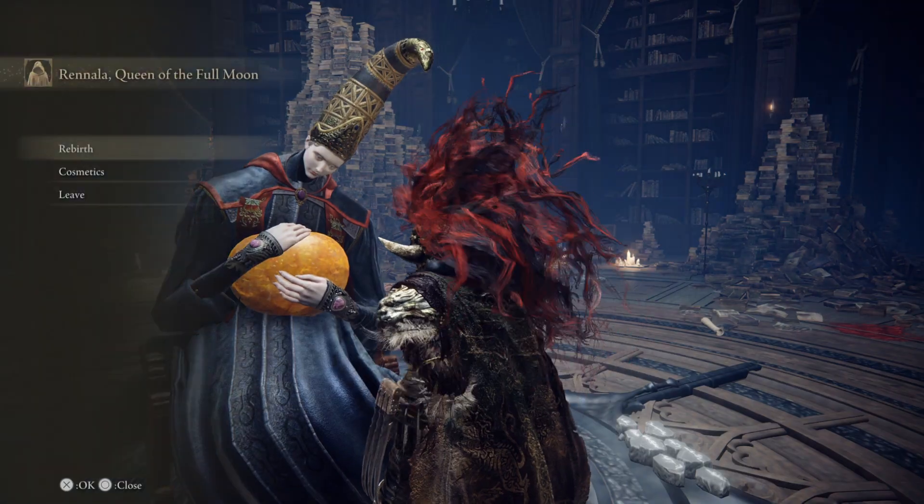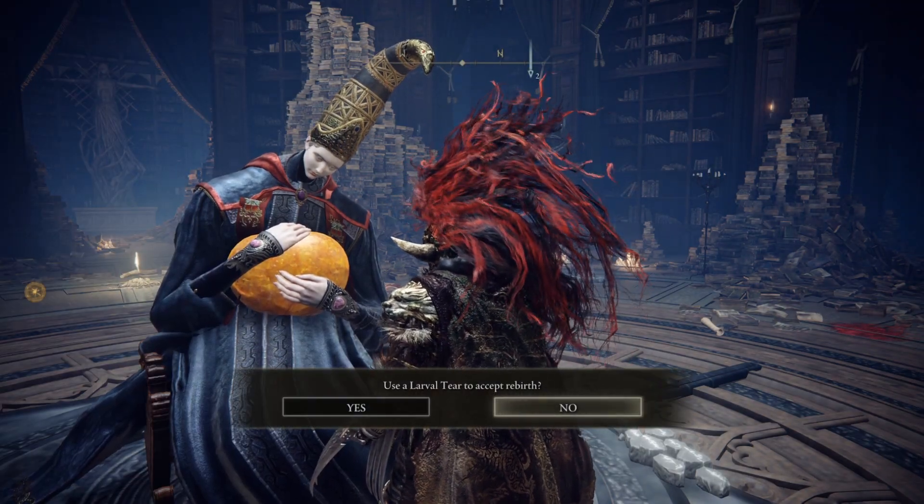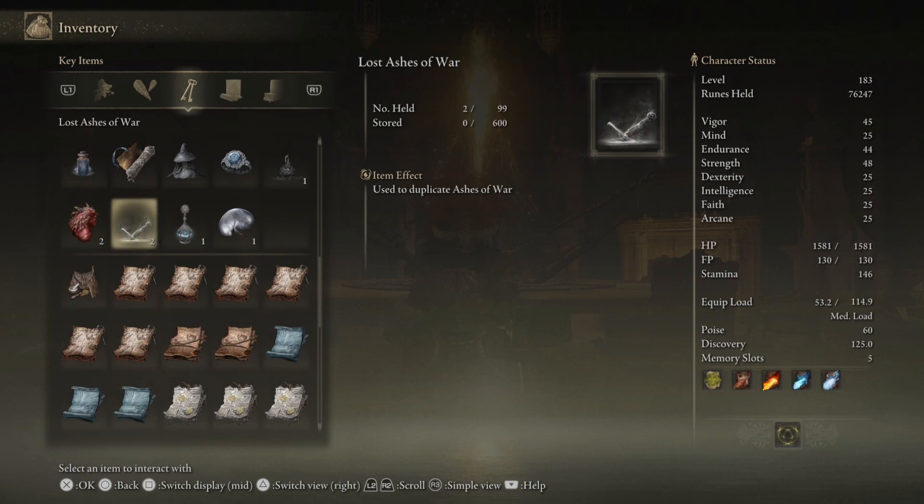But to be able to do that, you'll need an item called Larval Tear — this item right here, as you can see.